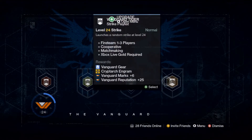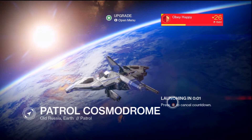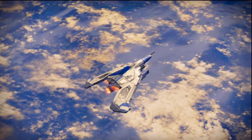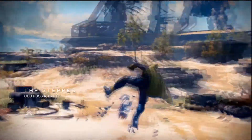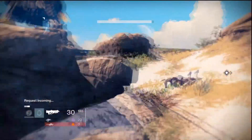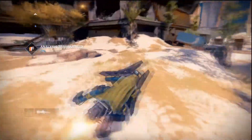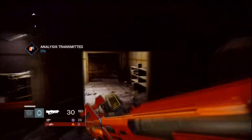Alright, you want to set destination. You see here the max strike gives you like 25 reputation per run. So what we're gonna do is go on Earth and go to patrolling Cosmodrome. Now that we're on the Cosmodrome, we're gonna get our vehicle out and find the nearest patrol mission. Patrol missions are the little green things on the ground — little flashing beacons. You go up to those and pick up the mission.